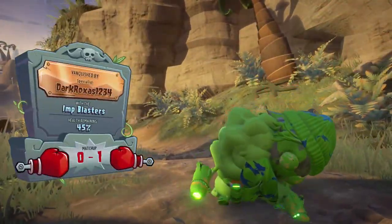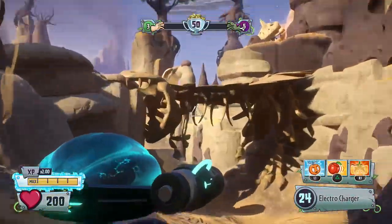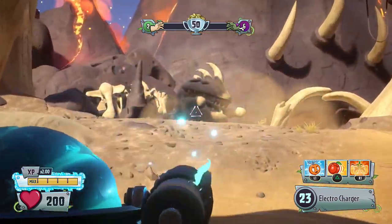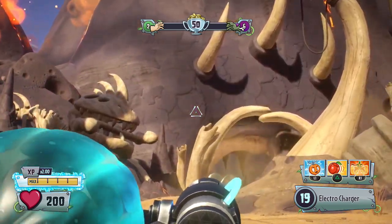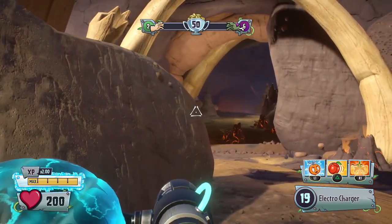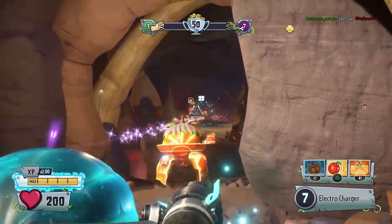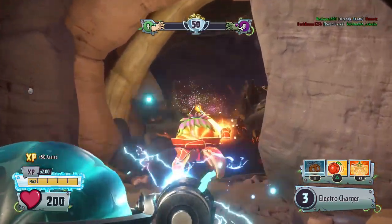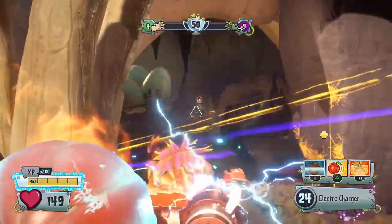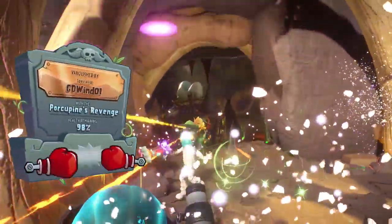For the Electro Citron, the first charge shot's long range direct hit changed from eight to 3.5 damage — less than half of what it was. The second charge shot has a close range direct hit of 50 which is unchanged, but the long range direct hit went from 40 to 22, and blast damage went from 25 to 15. The third charge shot's close range direct hit stays at 75, but long range went from 65 down to 37 — basically halved — and blast damage went from 40 to 25. It definitely didn't get any kind of buffs.